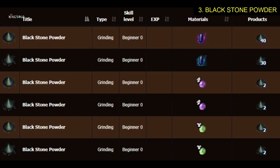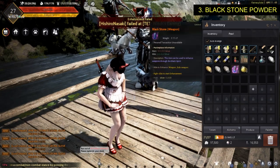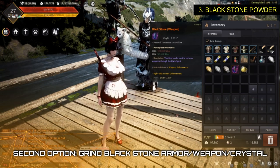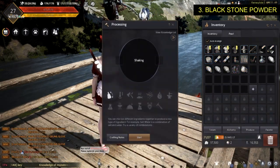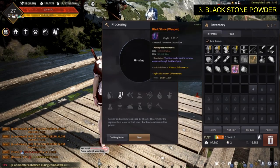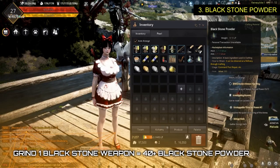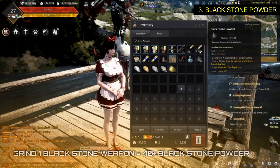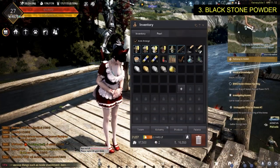The second option to produce black stone powder is to grind black stone armor, black stone weapon, or crystals. Simply take any crystal or black stone armor or black stone weapon on your inventory, then click process and select grinding. As you can see, one black stone weapon produces around 40 black stone powder.